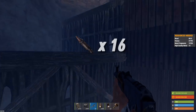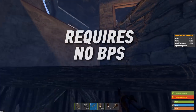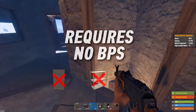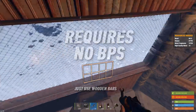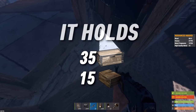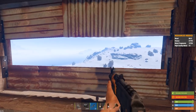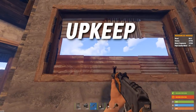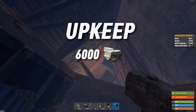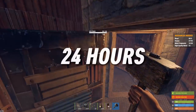This base is at least 16 rockets to raid from every single angle. It requires 0 BPs — not a single one. It has 35 large boxes and 15 small boxes, and all of those boxes are organized through signs. The upkeep to this base is only 6,000 stone, 4,500 metal, and 1,500 wood for 24 hours.